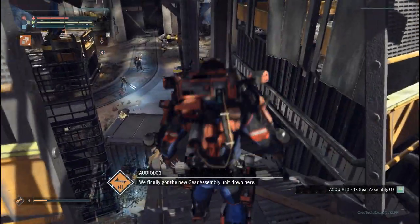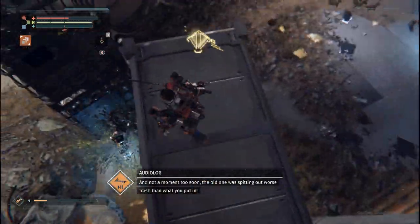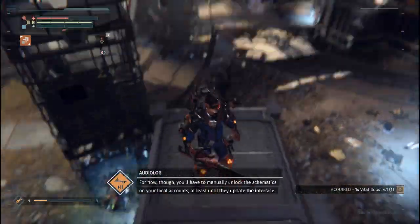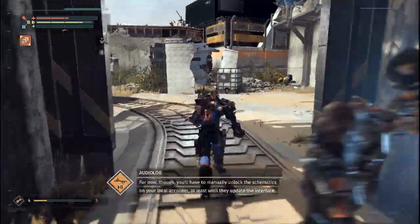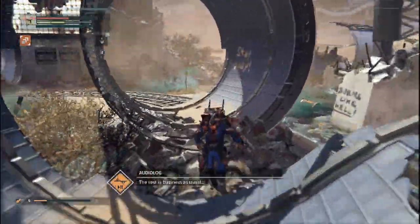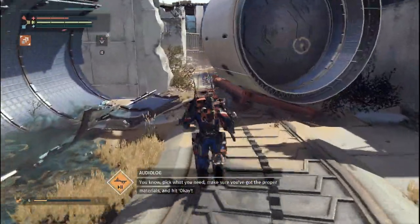We finally got the new gear assembly unit down here, and not a moment too soon — the old one was spitting out worse trash than what you put in. For now though, you'll have to manually unlock the schematics on your local accounts, at least until they update the interface. The rest is business as usual — pick what you need, make sure you got the proper materials, and hit okay.